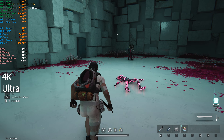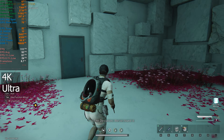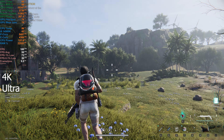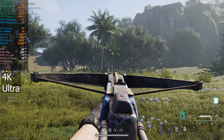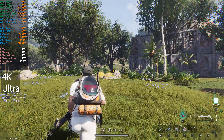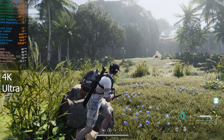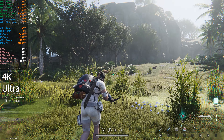Frame time looks pretty decent as well. There's the odd stutter in there, but it's not too bad — I don't feel anything in game. Even in combat it seems alright. I've managed to craft a weapon, so I've got a crossbow now. I also figured out you can do first-person ADS, which is pretty cool. Definitely getting some dips from the 100 FPS we had indoors — it's dipping down to 77 FPS. Hopefully with a bit of luck we do stay above 60, which at the moment we are.